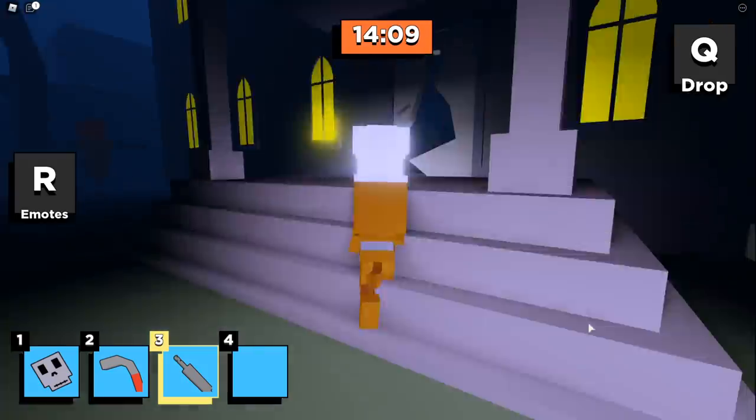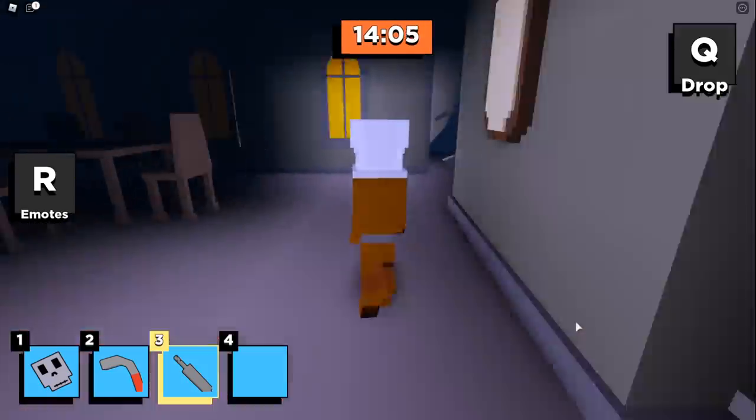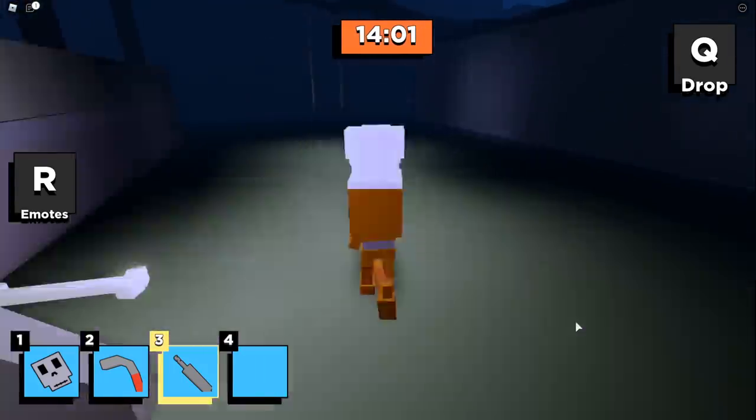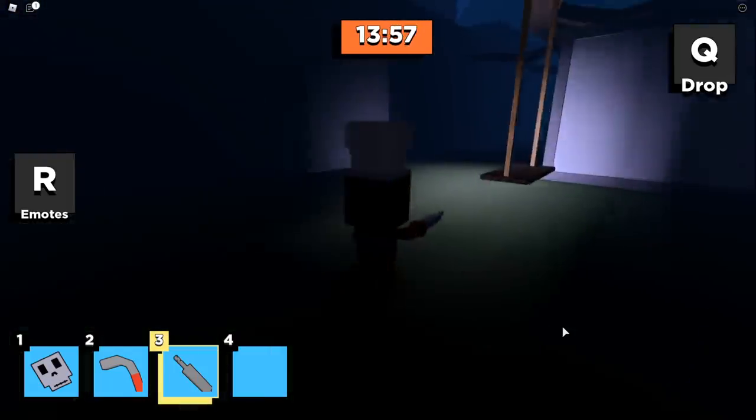Now we're going to cut through the house and we're looking for a mallet or a hammer, which is also one of the first pieces we're going to need. I'm going to show you where that usually spawns — one of the spawn locations is right here behind the house next to the bush, but it's not there.